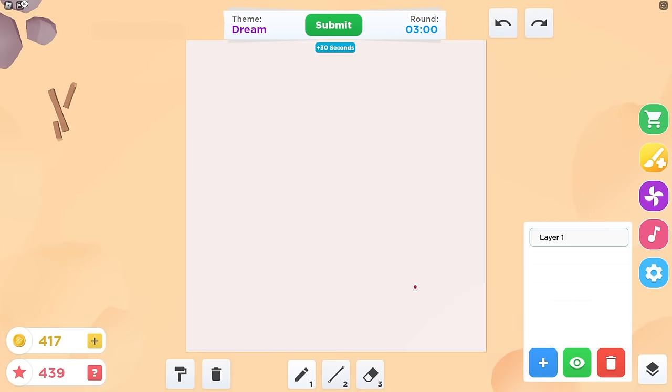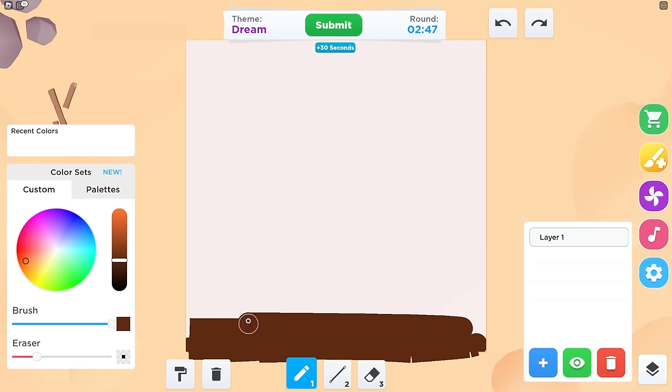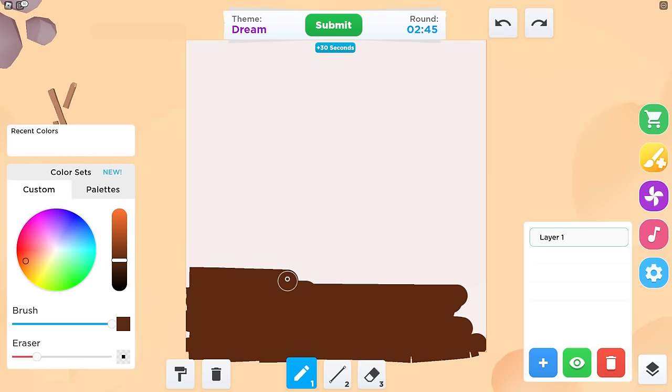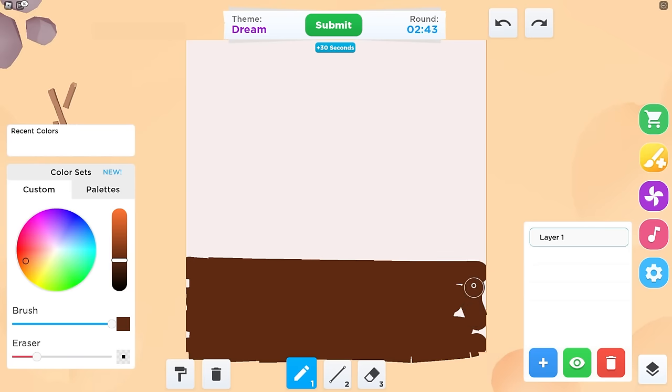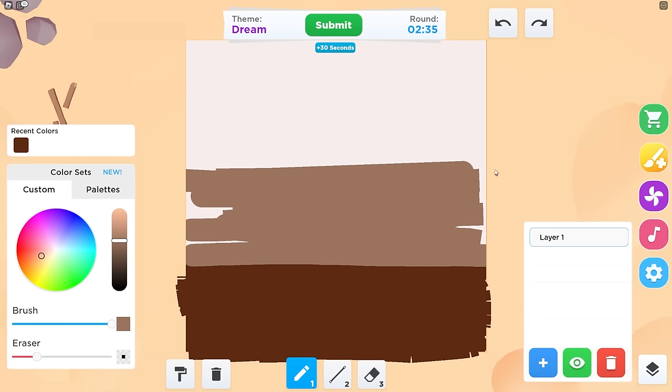This drawing is going to be — Dream! I know what to do for that. I'm going to make a little bedroom. Let's make a brown background and go like this. We gotta start off with the floor, so it's going to be that color — that looks good for the floor. Then we're going to get a lighter color right here, go more inside, and make the wall color.